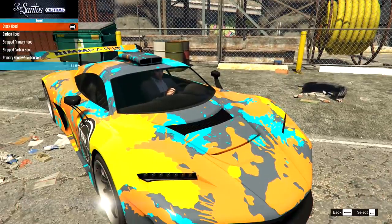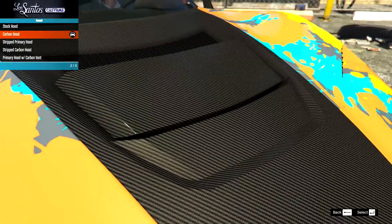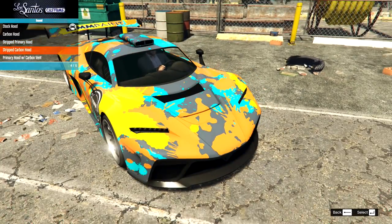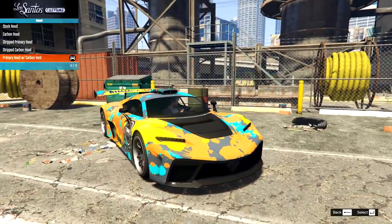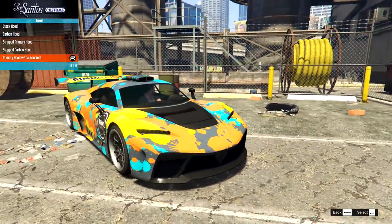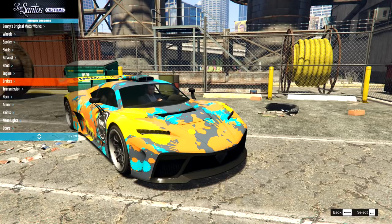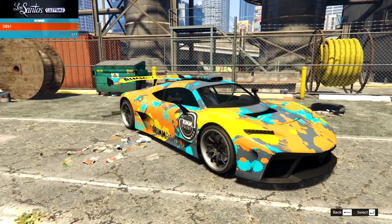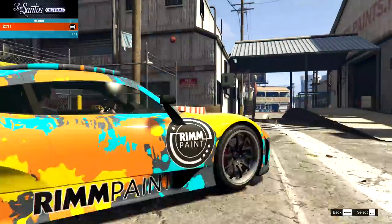Then on the hood — oh, it's actually the front. So we have the stock, then we have that in carbon. Then we have the stripped one, which just completely gets rid of that. I'm not really too sure on the stripped look. We also have that in carbon, and then we have the primary hood with the carbon vent — I don't like that look. To be honest, I think the stock looks best. Then we can go ahead and upgrade the engine, upgrade the brakes, upgrade the transmission, check out extras — I don't know what any of these extras are ever adding; nothing ever changes.